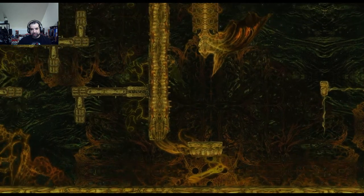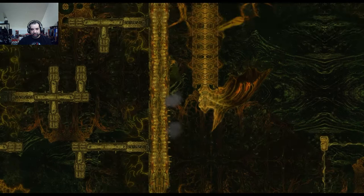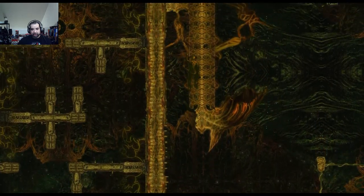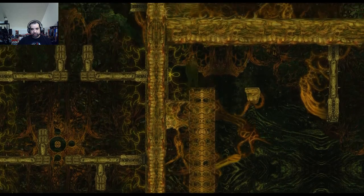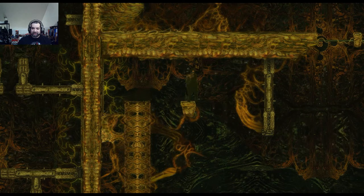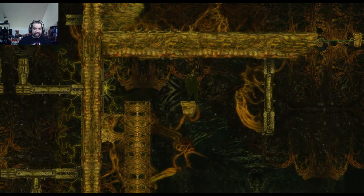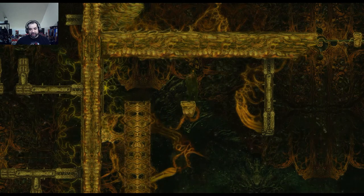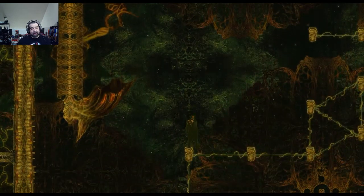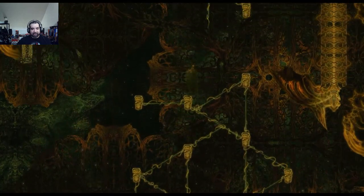There are these little ladder things, and you can wall jump off them and climb up. Get to the very edge — stuff like this is really annoying, just kind of blind falling into the next spot and hoping you don't have to do it over and over again. We made it, but you have to do a lot of precision jumping or you'll have to do it all over again.